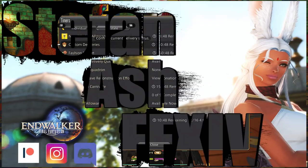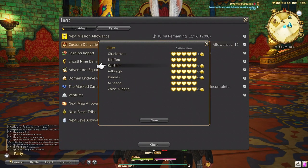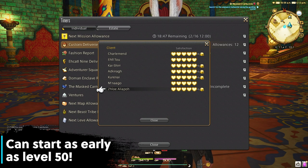It completely baffles me why players are not doing this every week and trying to get 3000 white scripts and 2000 purple scripts. It takes 5 minutes and should be your top priority every single week, even for beginners — crafters and gatherers. The big catch is you don't even have to beat the end game to benefit from this; you can start as early as level 50 with your crafters and gatherers.